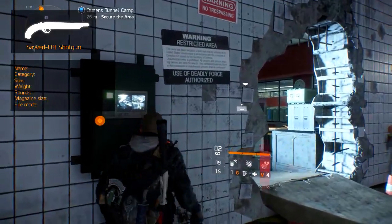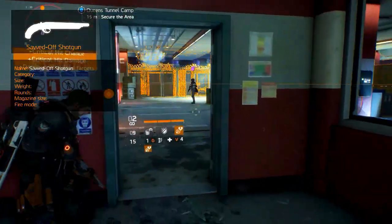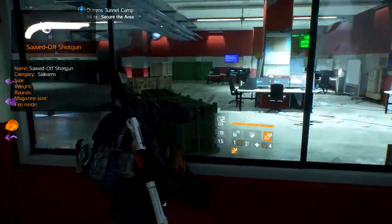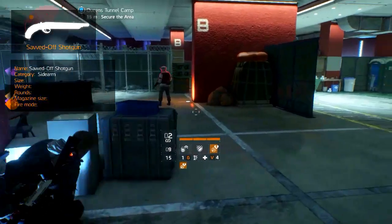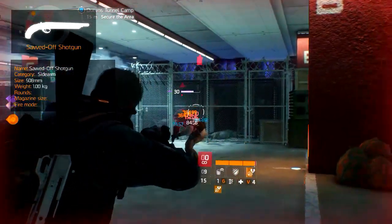The Sawed-Off Shotgun, or Short Barrel Shotgun, is a dual-action break-open shotgun sidearm that has the features of a sawed-off barrel. Its total length is 508mm, and fully loaded it weighs around 1kg.